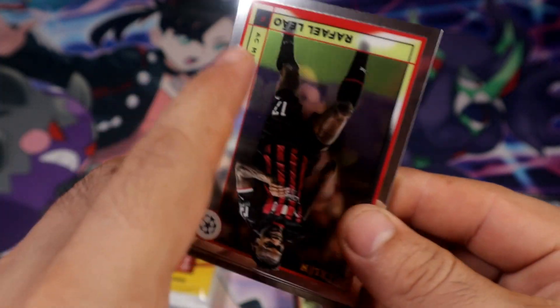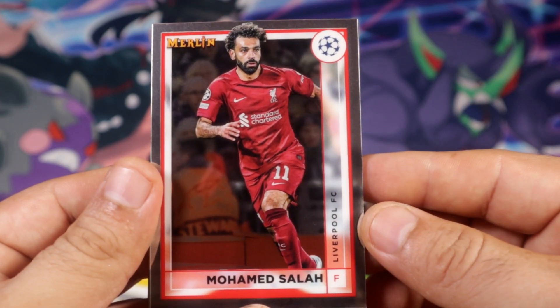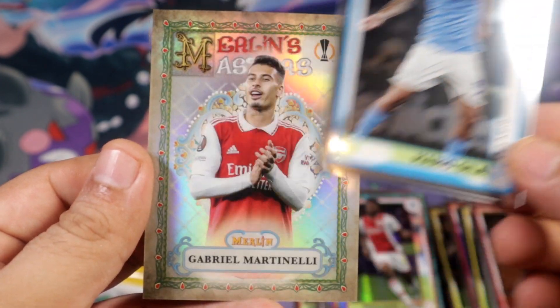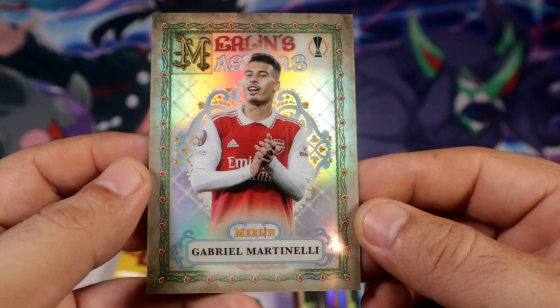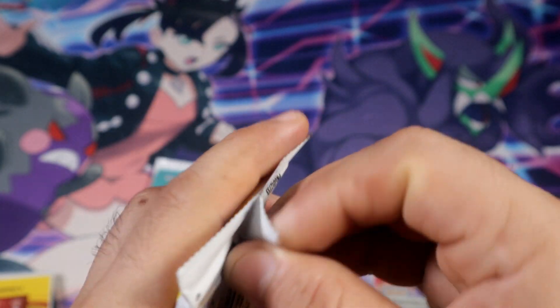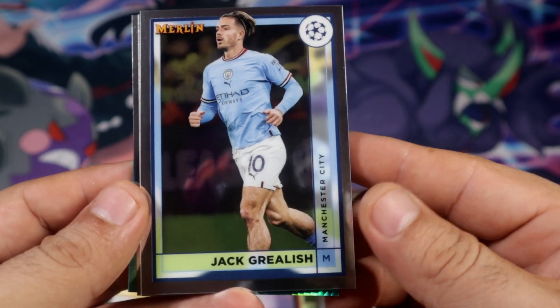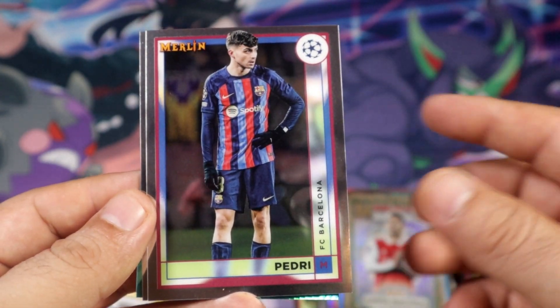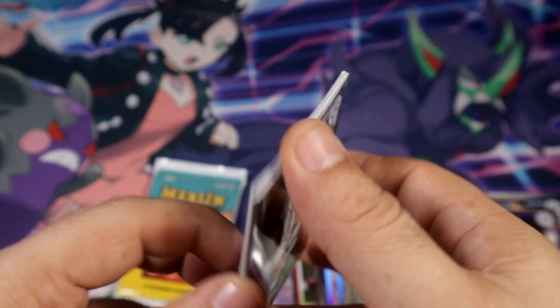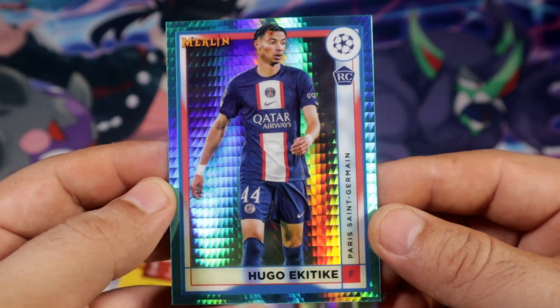I'm actually going faster than I thought. Which is better for you guys, right? But let me know if I'm going too fast. Merlin Masters - Martinelli! Alright, pretty nice - two good Merlin Masters cards. There's another aqua. Oh why, another of Mr. Hugo.